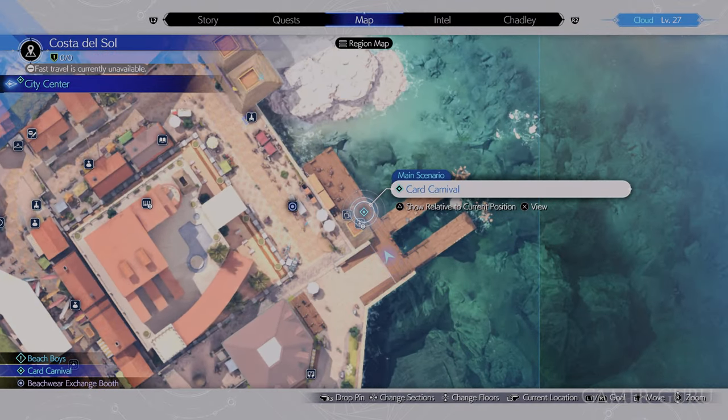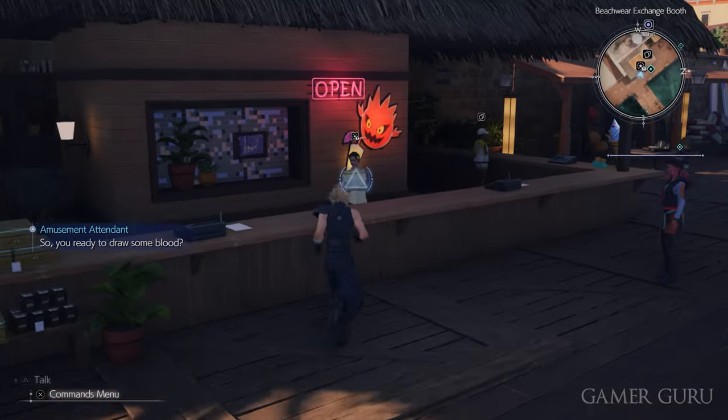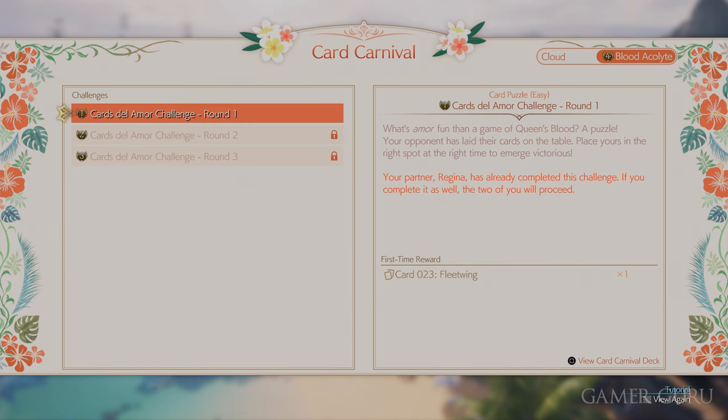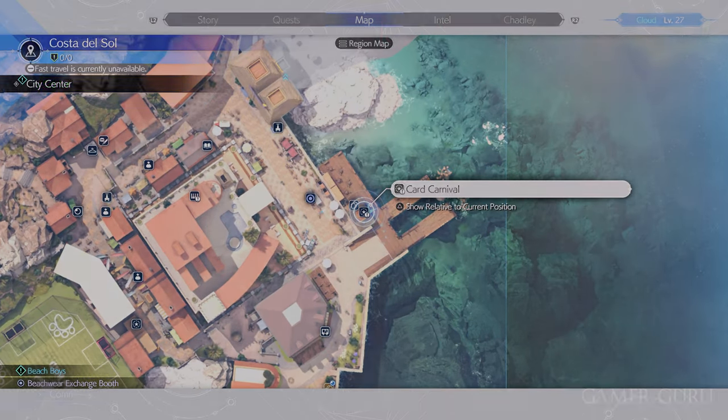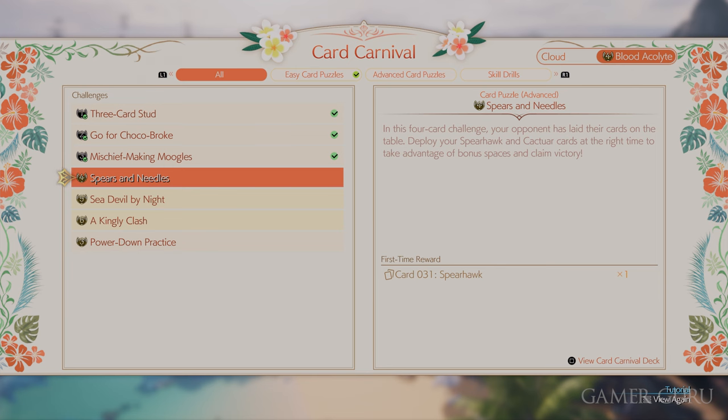The other blue objective with Cloud is the card carnival. To get the companion card for swimwear you only need to complete the first three puzzles, but once you've done those three you can go back to the desk and compete in a few extra ones to get some additional cards.